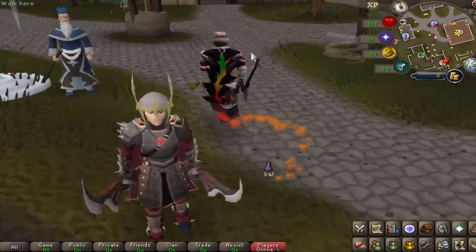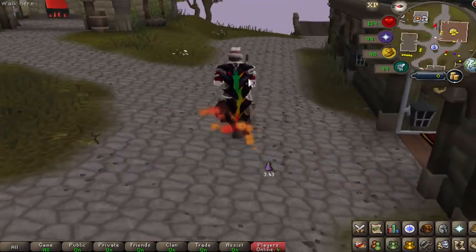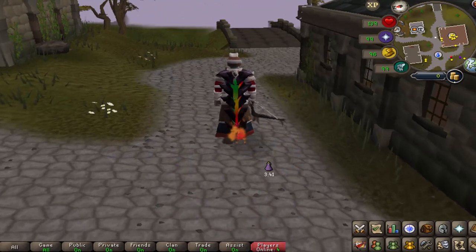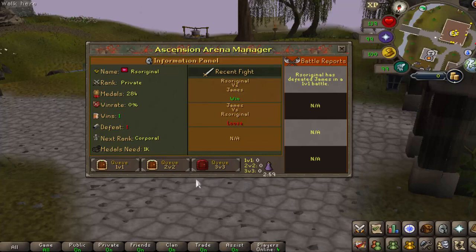We actually ended up losing this battle, but thankfully we won the one previous to it. Going back into ::arena shows you the battle report: RSR has defeated James in a 1v1 battle. It displays the rank, medals, win rate, defeats, and the next rank. Currently rank is Corporal, medals needed is 1K, and it also shows your recent fights. Very cool.